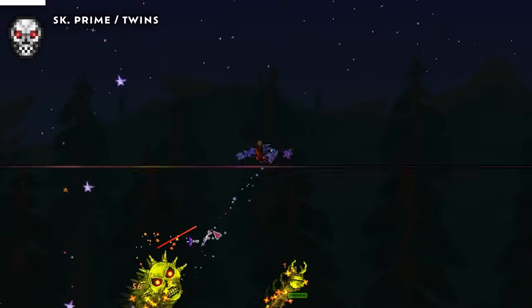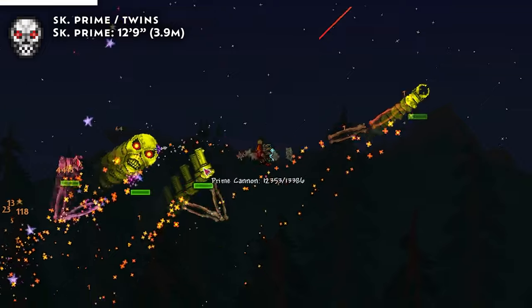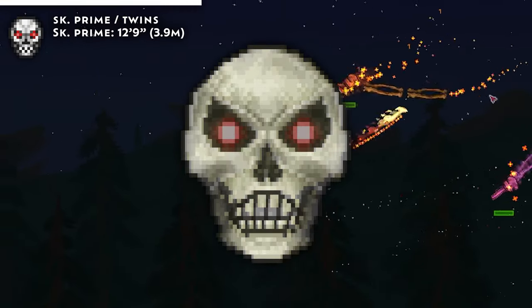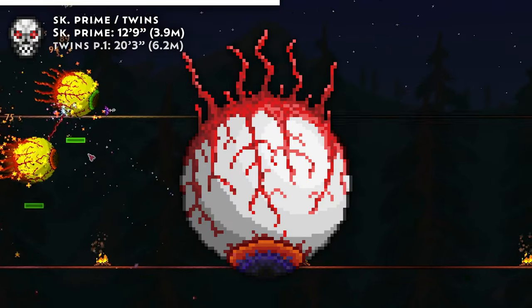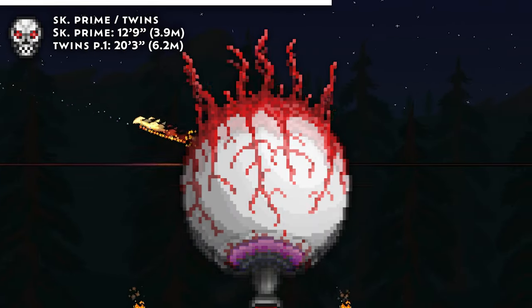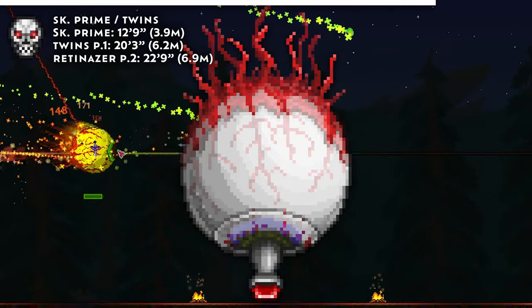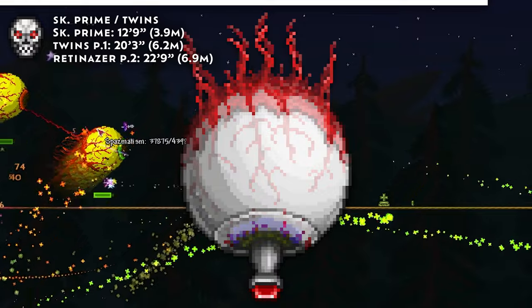As for the mechanical bosses, it's about what you'd expect. Skeletron Prime is the same size as Skeletron at 12 foot 9 inches, though he is 3 inches wider. The Twins in phase 1 are literally the same size as the Eye of Cthulhu, though Retinazer in his second form gets a little bit longer from his laser — 22 foot 9 inches from diode to tendril, versus the standard 20 foot 3 inches.